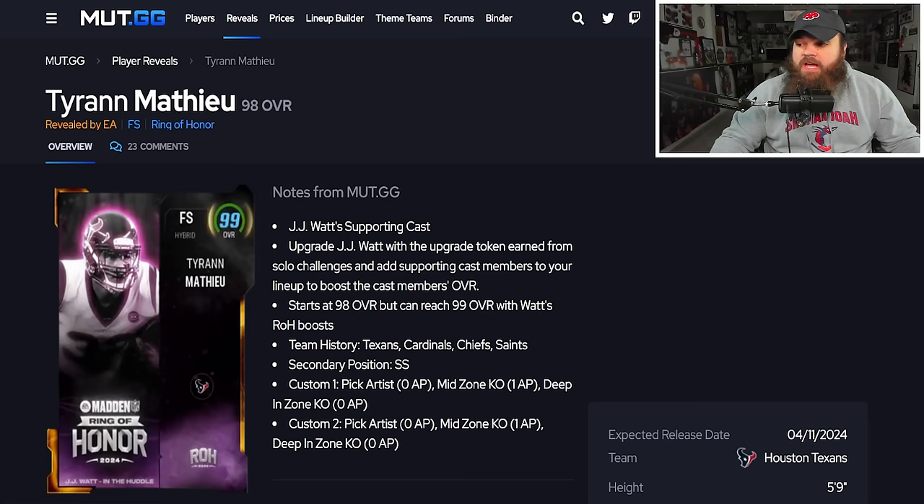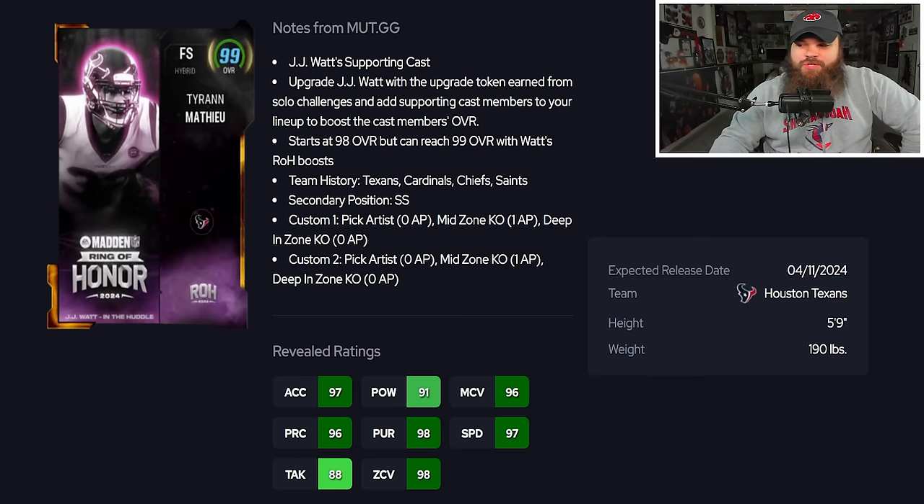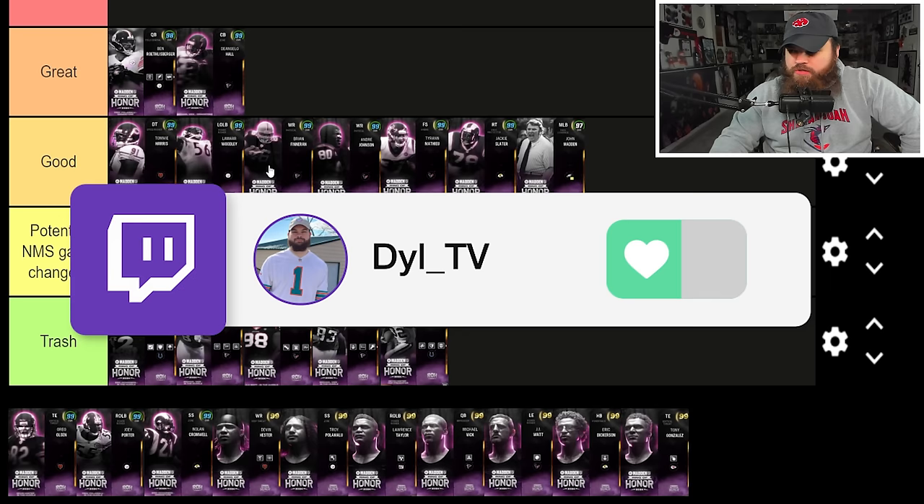Tyrant Matthew has 97 speed and 98 zone coverage but is 5'9". His abilities let him get Deep In Knockout and Mid Zone for 1 AP — you'd want Deep Zone, and his shorter height is a factor. He's not bad as a slot defender with Pick Artist and Mid Zone for one, but Sauce Gardner gets that for zero. After reviewing these cards, I'd adjust my tier placements — Lamar Woodley and Brian Finneran move up slightly.